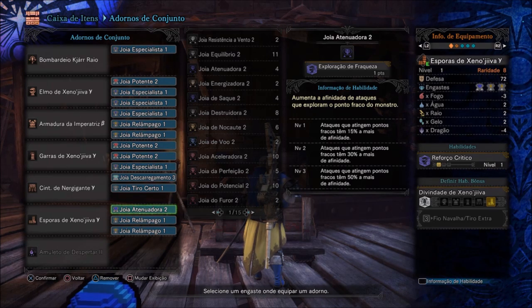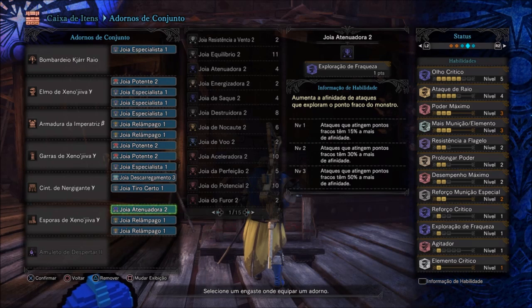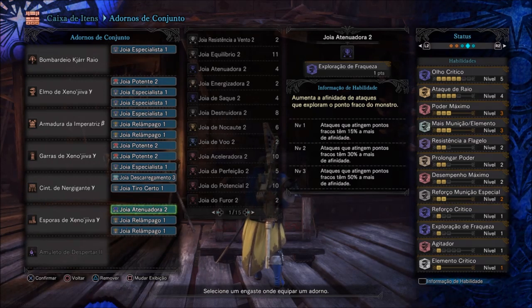Nas Perneiras: Joia Tenor Dora 2 e 2 Joias de Relâmpago. Por que tanta Joia de Relâmpago? É um Fuzil Arco — como o nome já diz: Bombardeiro Kijá de Raio. O diferencial dele é a munição de raio, por isso gosto de colocar Joia de Relâmpago para deixar o ataque de raio quase no máximo.